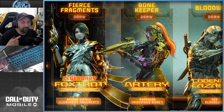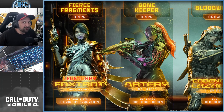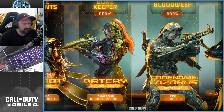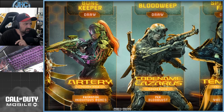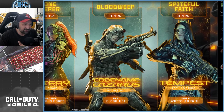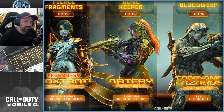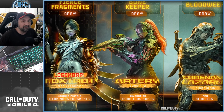They revealed the draws for the season and we're gonna get — I hope it's gonna be the first draw — a legendary Foxtrot character. So we're gonna get a new legendary operator, and it comes with the machine pistol. So we're gonna get, right at the start, a legendary machine pistol if it's the first draw of the season. Lately they've been doing that, and I appreciate it because I don't like when they release the new gun on the last draw when it's already gold, diamond and all — there's not a lot of reason to buy the draw at that point. As for the other draws: Artery with a Swordfish, not my jam. Lazarus looks good, it comes with a PKM if you guys like LMGs. And Tempest with a Krig 6 — we already have some good guns for that one. It's tough to buy legendaries when I already have a legendary or a mythic, but I will definitely go for that Foxtrot one.